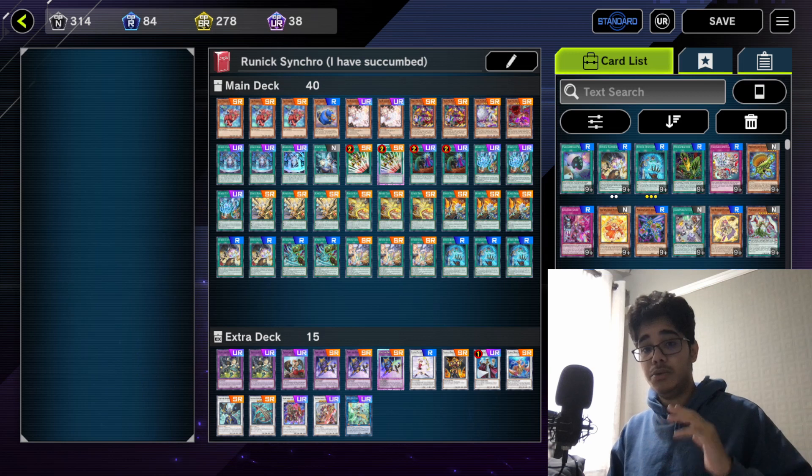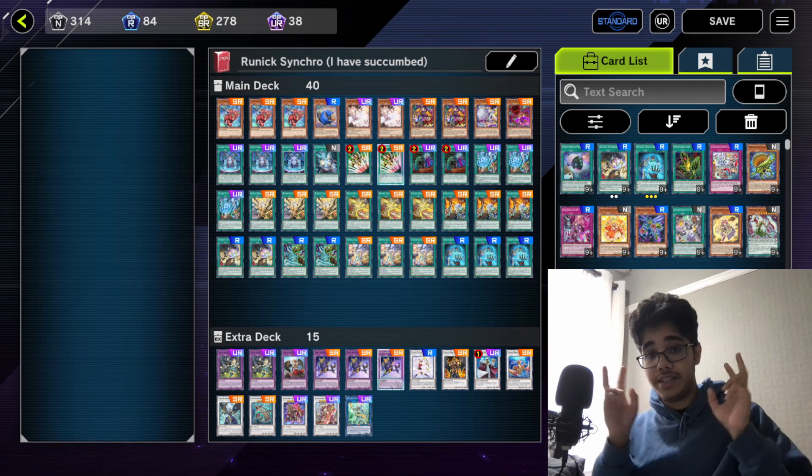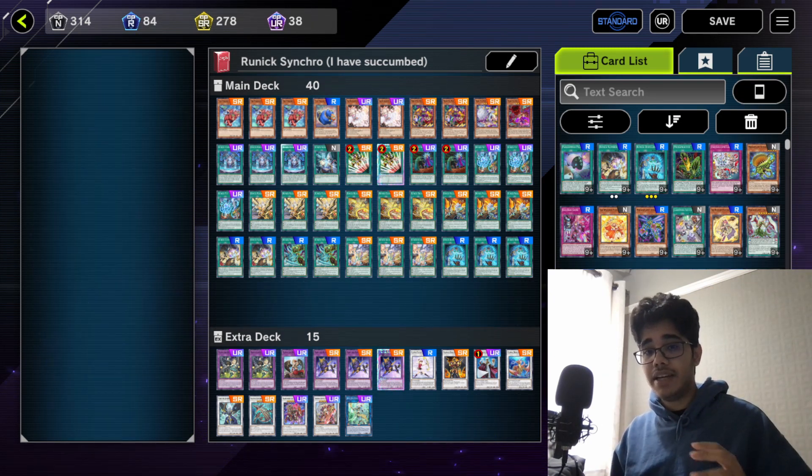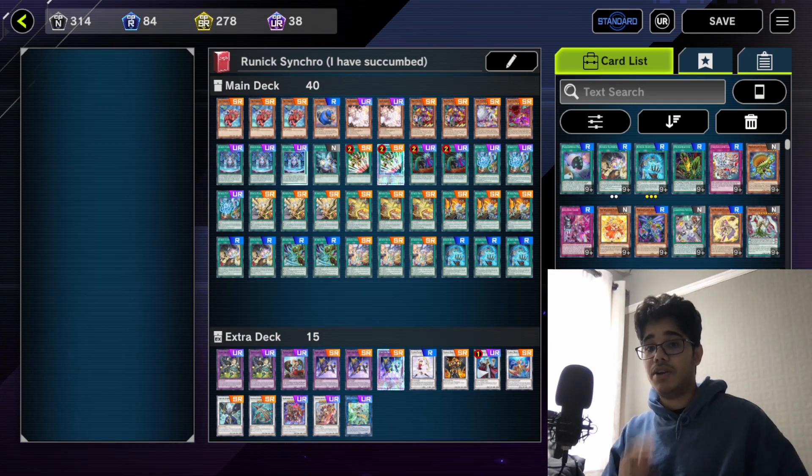In most cases, duels go to turn 10. The deckout is slow — sometimes they maybe banish 10 to 15 cards a turn, which might be a lot, but it's uncommon. Overall, it takes such a large amount of time to actually accomplish pure deckout that the uninteractiveness is kind of counteracted by the fact that it's simply not that good unless your opponent is playing something that isn't good enough. So that's at least what I like to say regarding that.